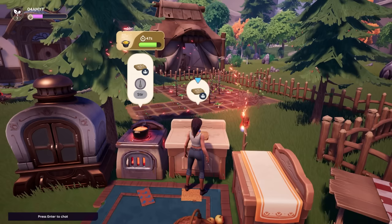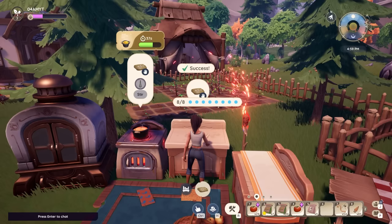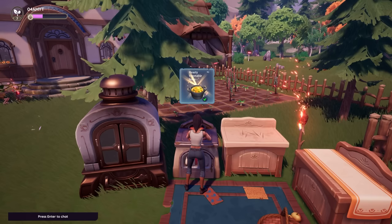Now we have to prepare a chopped mushroom — a mini game pops up where we simply have to click on the rhythm, slice the mushrooms, and after that we can add the ingredients to the soup and do a little bit of stirring. And we've successfully made a hearty vegetable soup — we're going to pick this one up.